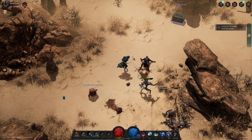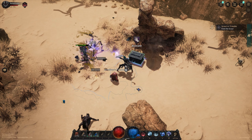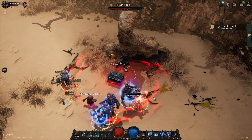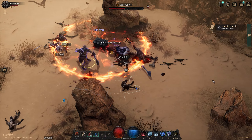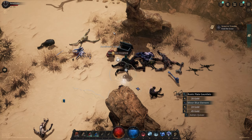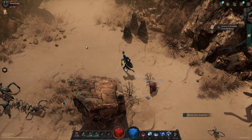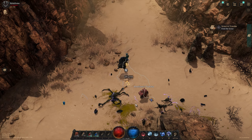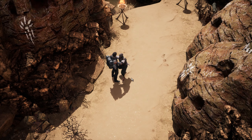The game just automatically used a potion for me. I remember these chest encounters from Diablo — the little chests you open and have to defend or kill enemies. This one has a fire AOE though. There's a lot of stuff in this game you can remember from Diablo.